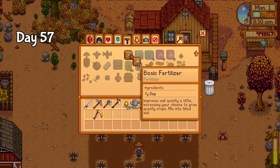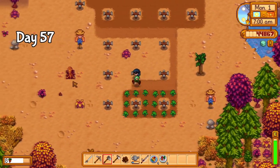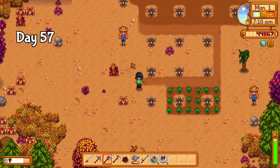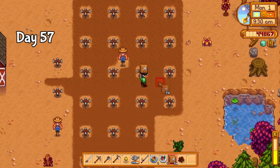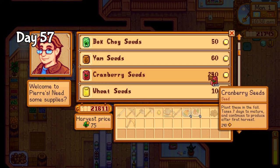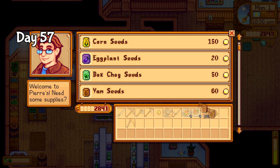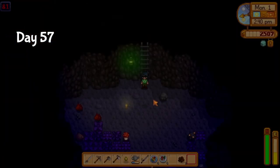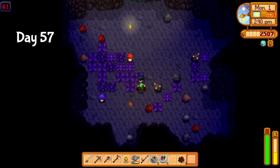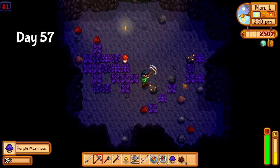Day 57 in fall is here, so while waiting for Pierre to open, I craft some fertilizer and prepare the ground for all the seeds I'm gonna need. My plans for this farm are a little ambitious, but to complete the community center we're gonna need the money. I ended up buying 175 cranberry seeds, and since the last thing I need is to lose the fall crops bundle to a stray lightning bolt, I bought two of every fall bundle crop. I still had some time to hit the mines after planting the new crops, and I finally found a purple mushroom — one of the few items I was worried I wouldn't find in time.